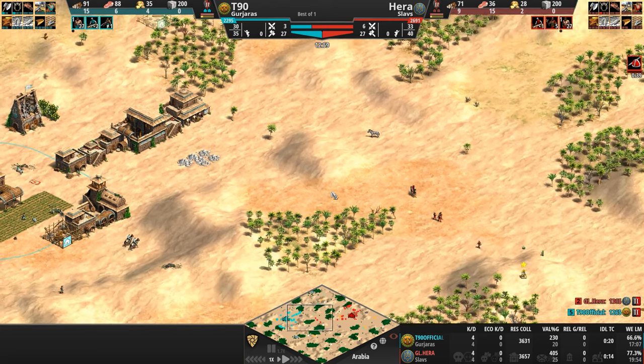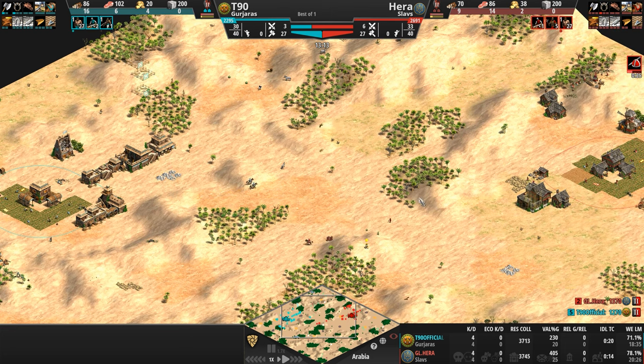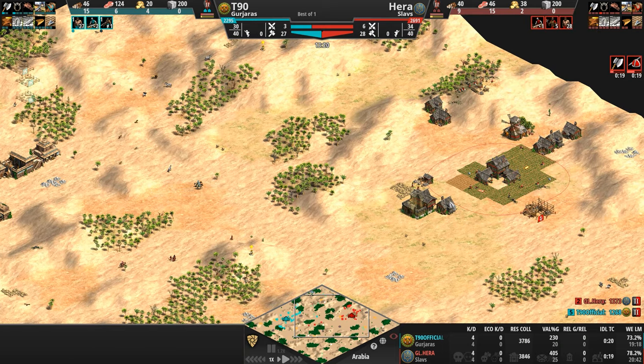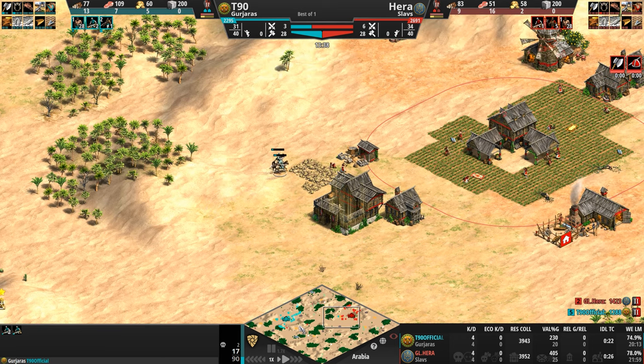This is a very mountainous map. T90 has a big empty space in front of his base, although luckily he's facing off against the Slavs, which aside from their Hussars I'm not too sure are the quickest civilization on their feet. Kill count has evened up, and it is now our Gurjara heading out — but with two scouts with a total of 17 HP, I'm not too sure they're going to get too much accomplished.